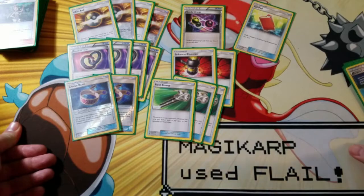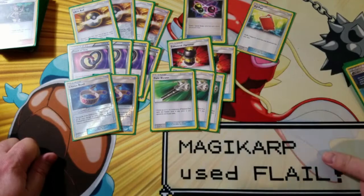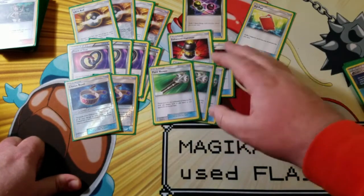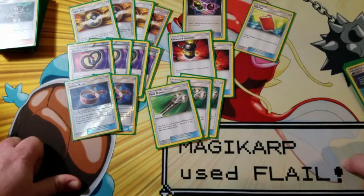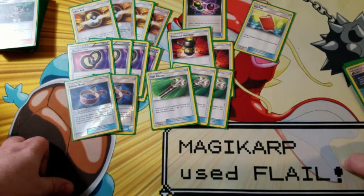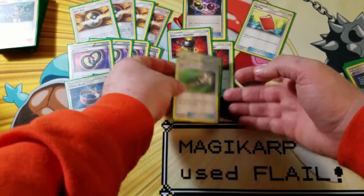I don't see as much of a need for Float Stones. I run a Special Charge because there are a lot of people running Enhanced Hammer and other Special Energy hate, so I find Special Charge to be really helpful — this way I don't have to waste Puzzles on it. I do run two Enhanced Hammers because there is a lot of Special Energy out there and I do want to hate on it sometimes. Finally, three Field Blowers, because you want to be able to remove tools and knock tools off of Garbodors, as well as remove Choice Bands, Fighting Fury Belts, and anything like that.